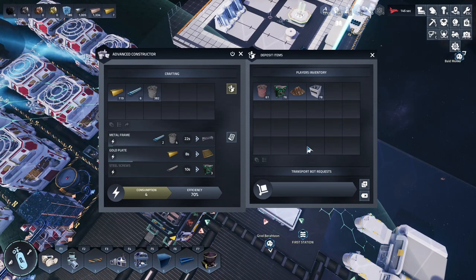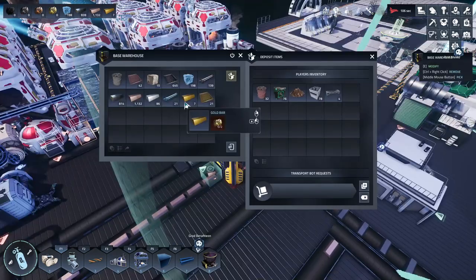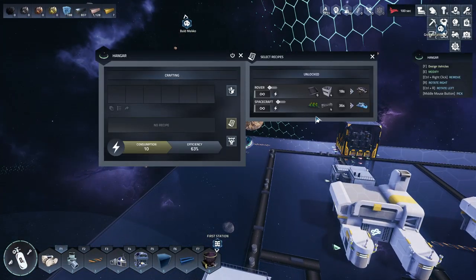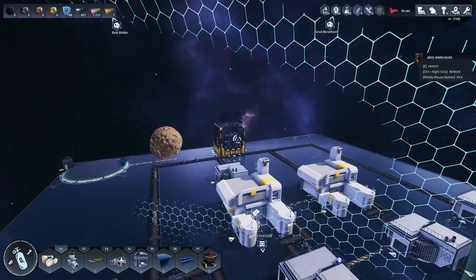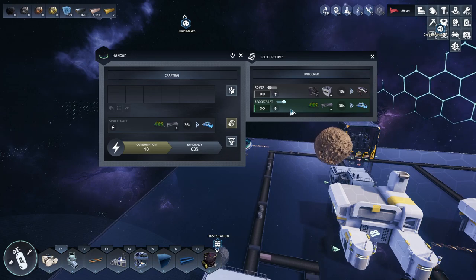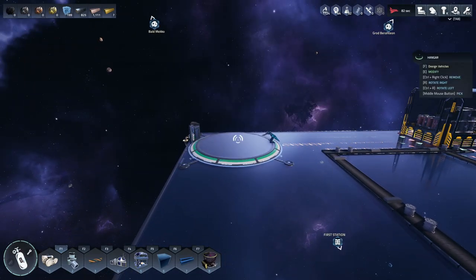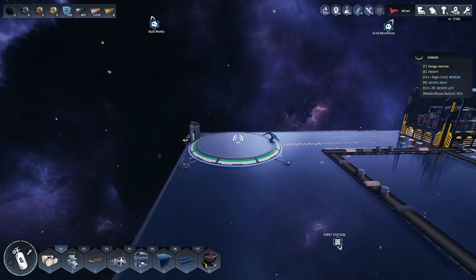There we go - got titanium rods and steel wire now. Let me set up the production for metal frames: I need steel wire and titanium rods in here. Let's go ahead and build our little rocket to fly around in. We're ready - going to the fabricator to make one spacecraft. It takes 36 seconds. Let's play the impatient game - is it done yet? Nope.